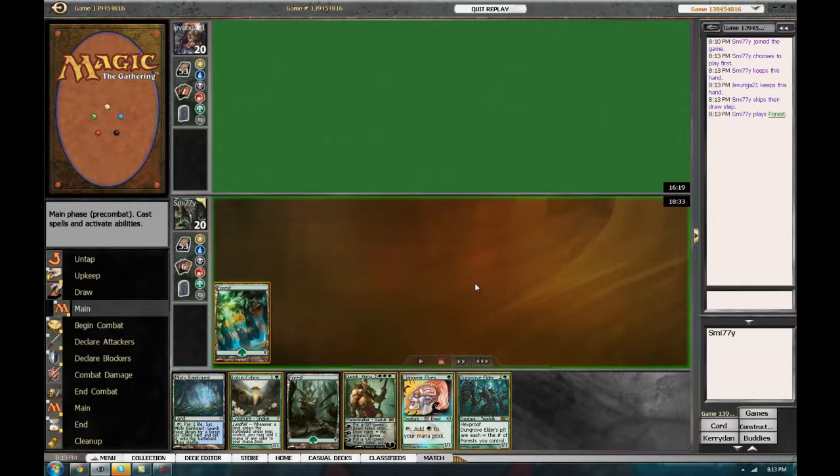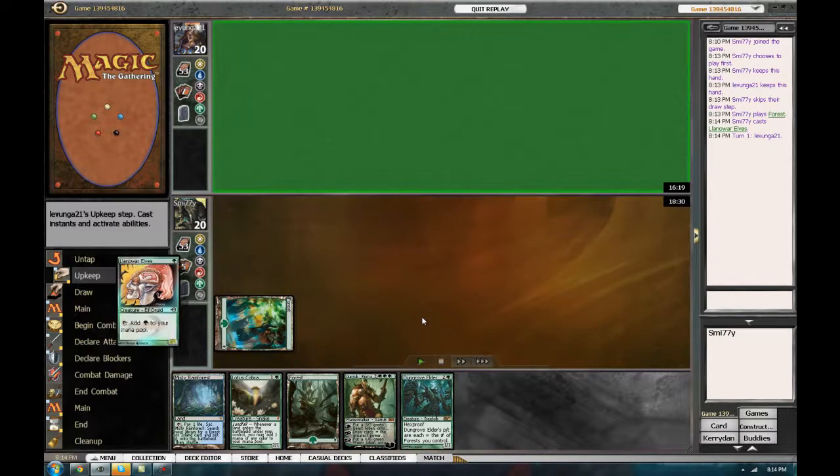I want to show you this one because it's against a Tezzeret deck — it's not a huge part of the meta, but they do show up. It also shows you how it acts against a blue-black control-type build. I just wanted to show you how this deck can roll. This is the exact hand you want, basically — this is exactly what you want.